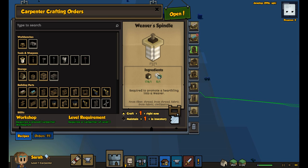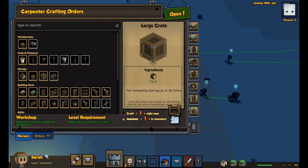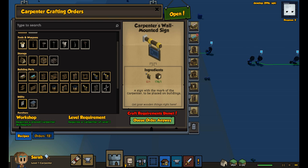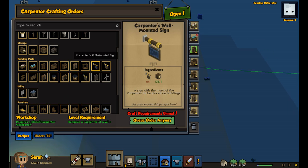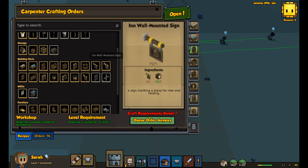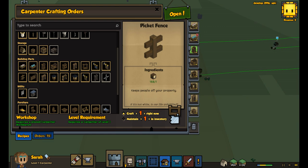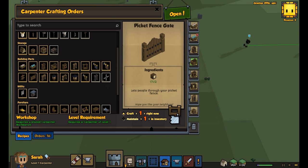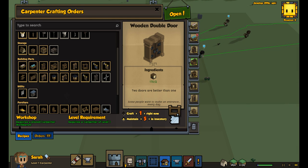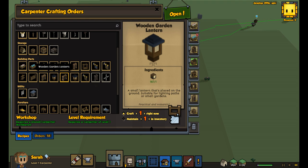Maintain five of those. I only need you to make one of those and one of those. For fences I usually keep — maintain two gates. Wooden double door — maintain five. This episode is literally going to be mostly doing this as the carpenter levels up.